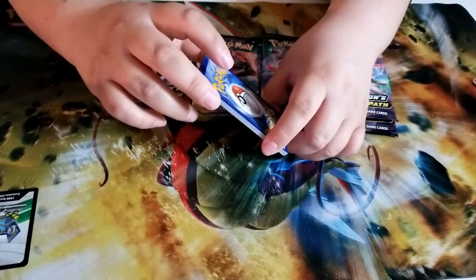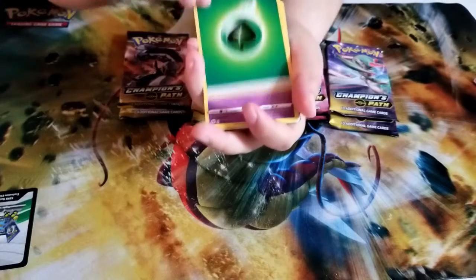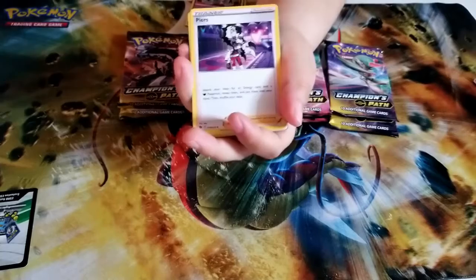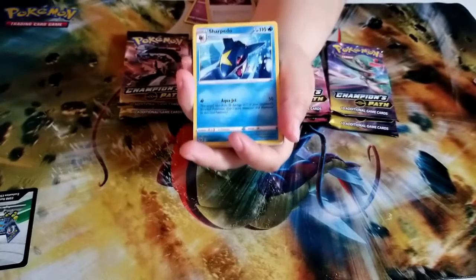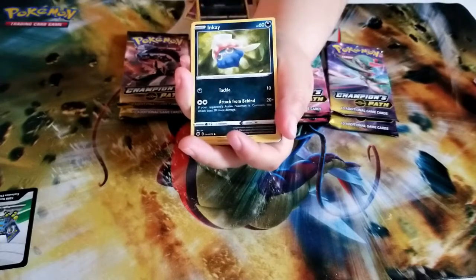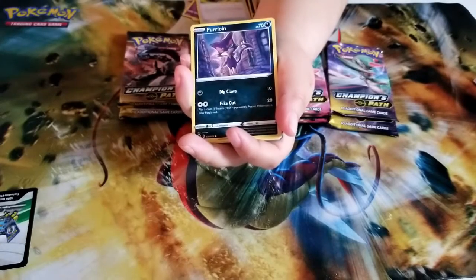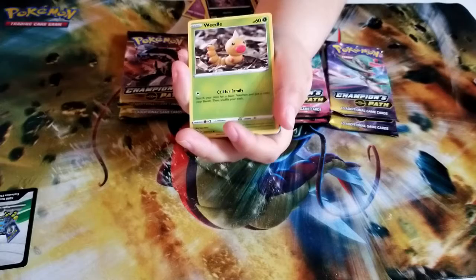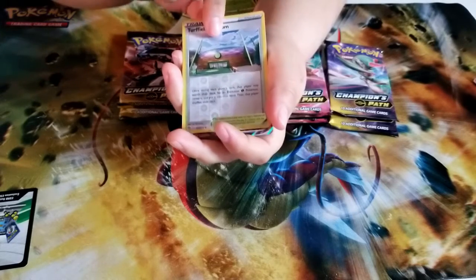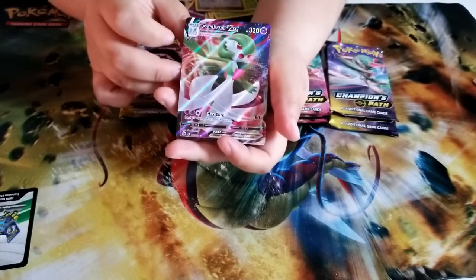Guys, wish her some luck. We're guessing the energy — I will be guessing fire energy. Put your guesses down below. We start off with a Sharpedo, a Galarian Zigzagoon, Inkay, a Pokeball, a Purloin, a Weedle, and a reverse holo Turffield Stadium. The rare is a Gardevoir V-Max!